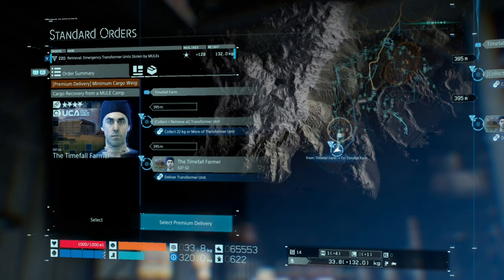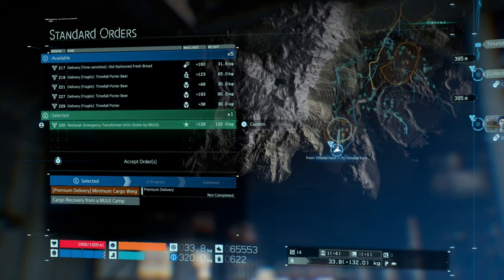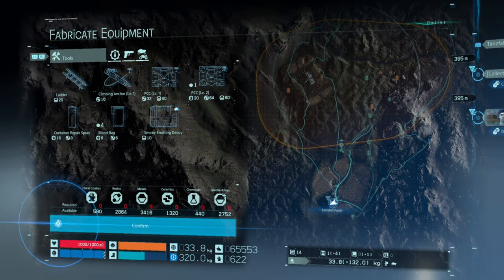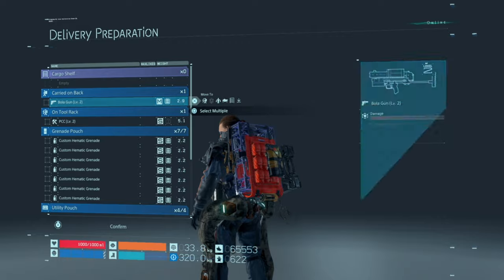When you select a premium order you need one of these, because you need to do 20 miscellaneous deliveries. They're hard to come by because these are rare deliveries.